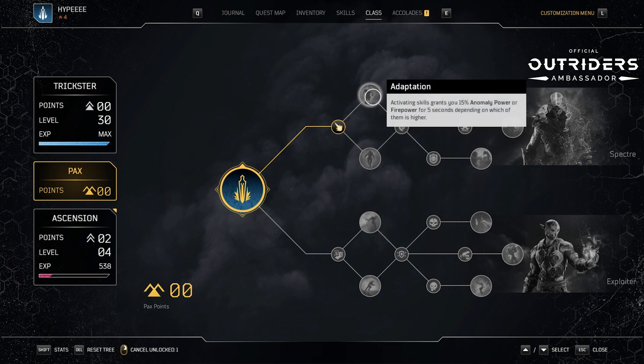Next we have Adaptation. Activating skills grants you 15% anomaly power or firepower for five seconds, depending on which of them is higher. This is much like the Pyromancer — basically the same skill. Whichever one has a higher rating gets the 15% buff, which gives you some control.